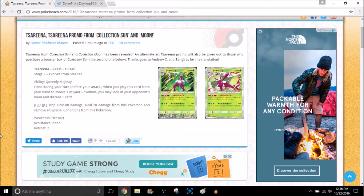Make sure to go check out my channel to see what that card does. But today we're gonna be taking a look at Salazzle — like Hakuna Matata, I don't know how to say that thing's name. It has an ability called Queenly Majesty. Pretty much what it does is: once during a turn, before you attack, when you play this card from your hand to evolve one of your Pokemon, you may look at your opponent's hand and discard one card.